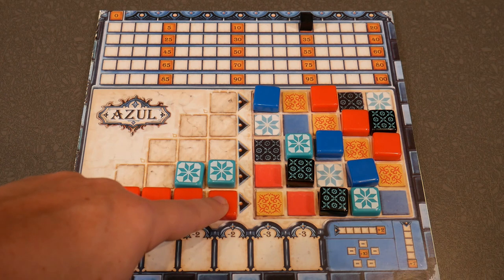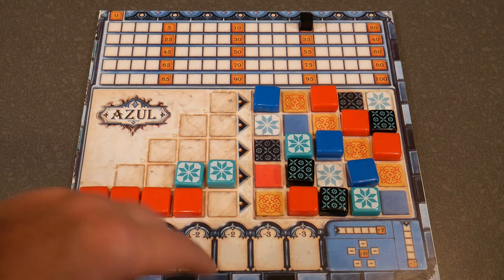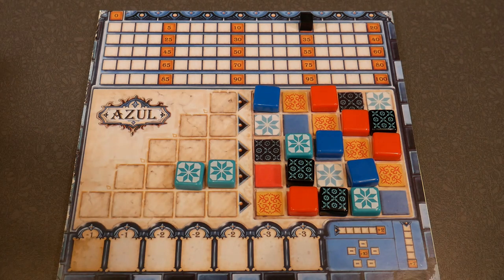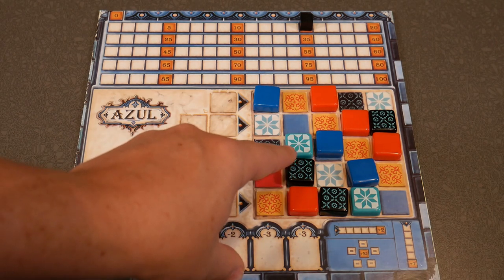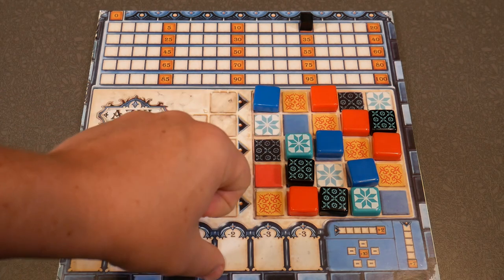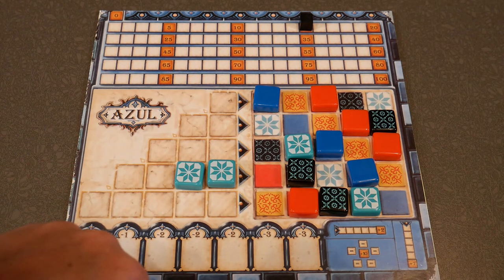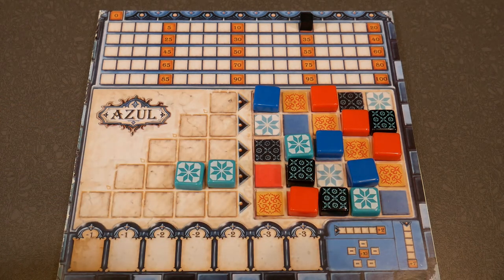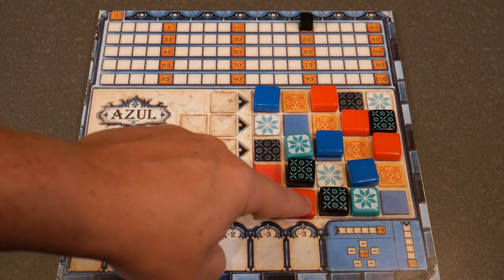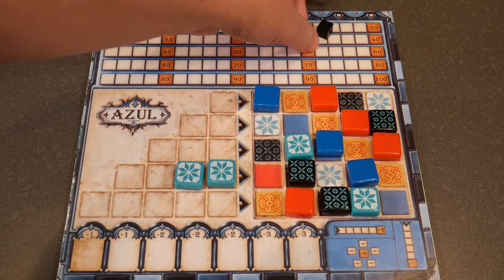On this bottom row, we're going to take the rightmost tile and put it over here, getting rid of the rest. It's adjacent to two other tiles. We count our column first — one, two, three — and then our row — four, five, six. So this one tile you place will score six points.